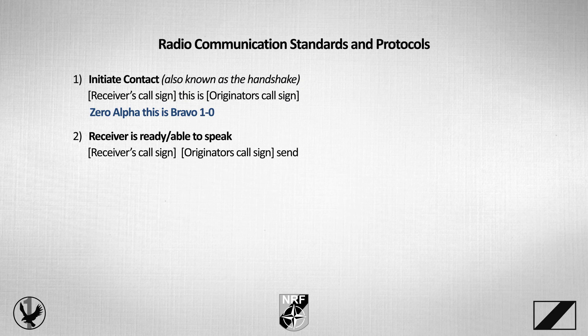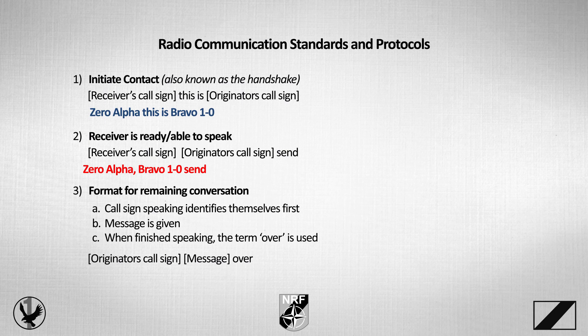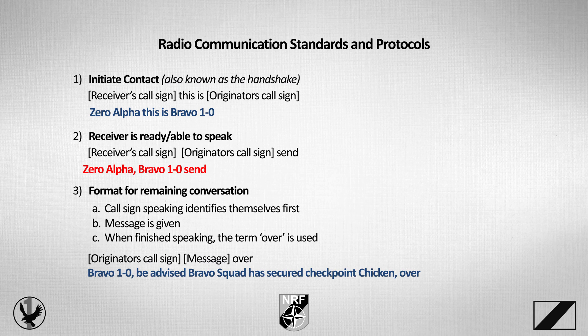When the receiver is ready or able to speak, they reply with their call sign, the originator's call sign, and 'send.' That sounds like: 'Zero Alpha, Bravo 1-0, send.' For the remaining conversation, the call sign speaking identifies themselves first — so anyone who joins the channel mid-stream knows who is speaking. The message is given and when finished, the term 'over' is used. So the structure is: originator's call sign, message, over. For example: 'Bravo 1-0, be advised, Bravo Squad is secure checkpoint Charlie. Over.' The receiver replies following the same format: 'Zero Alpha, I need Bravo 1-0 to hold checkpoint until notified otherwise. Over.'